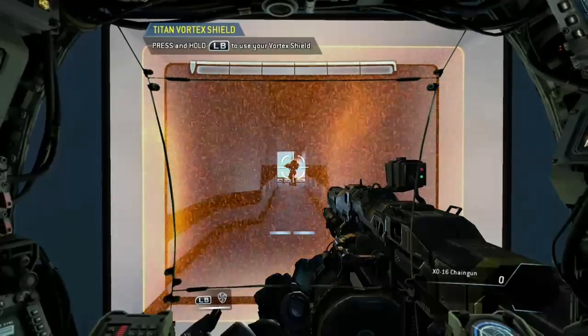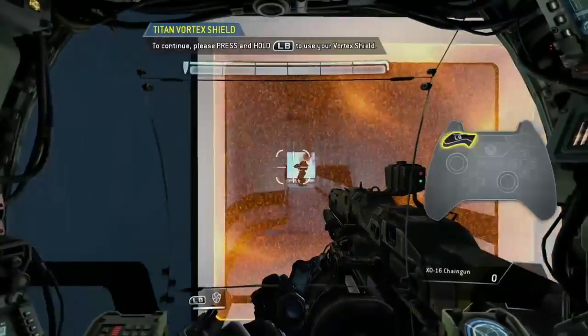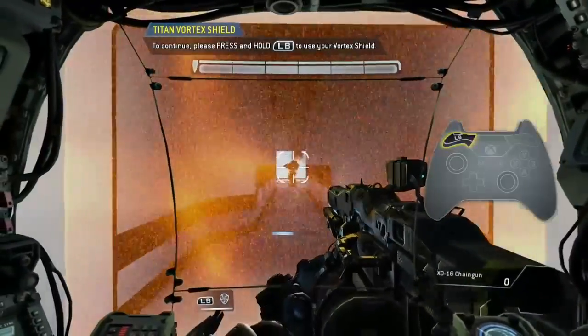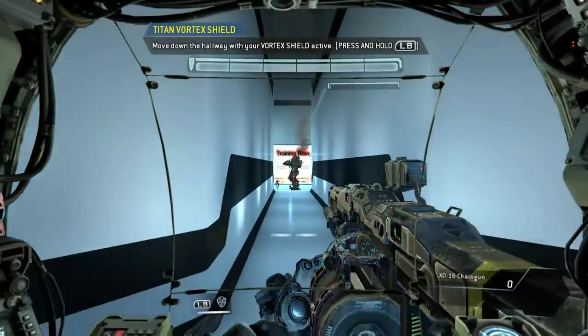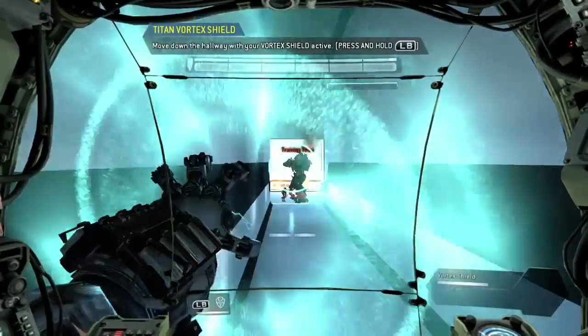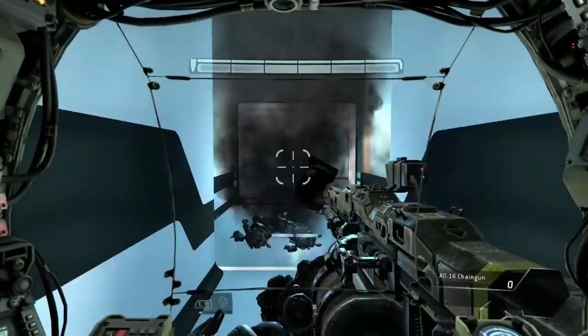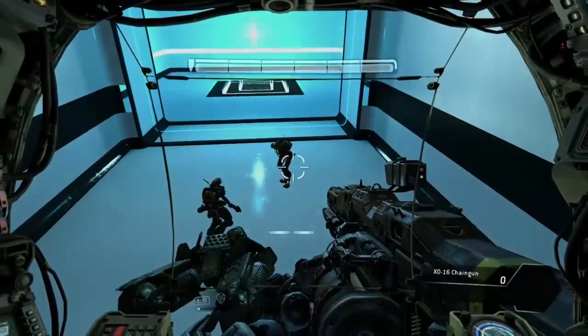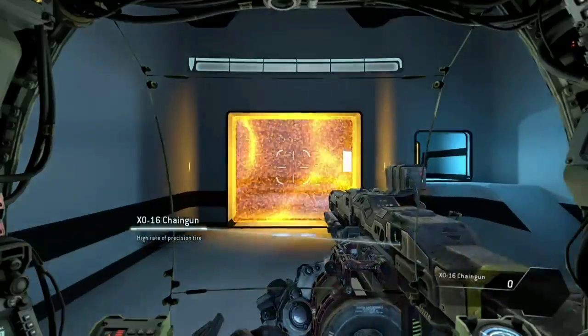To defend against ranged threats, Titans can be equipped with the Vortex Shield. This weapon absorbs incoming ballistics for a limited time, then refires them. Oh, well played.